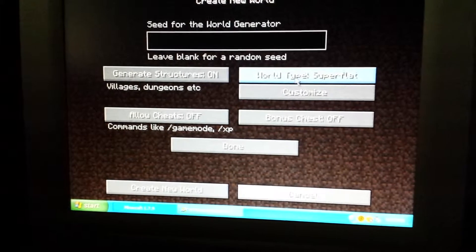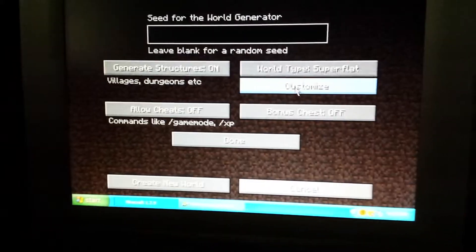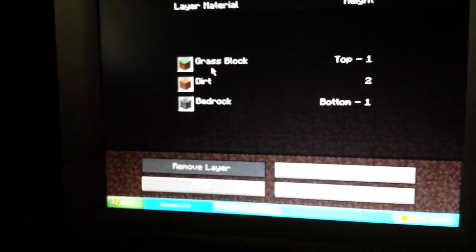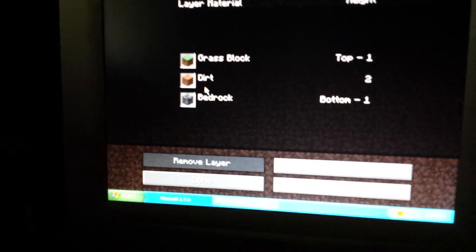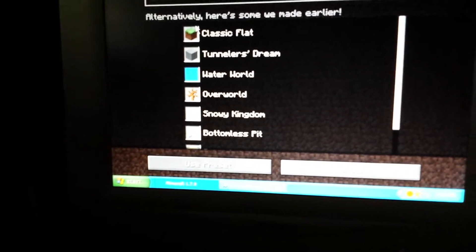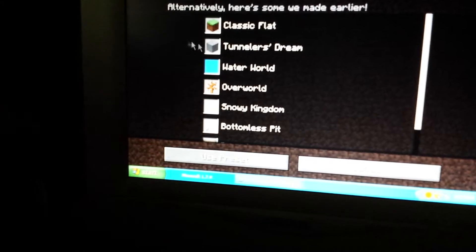And then it'll say world type super flat. To customize your own, you just have to click customize. The regular one is grass, dirt, and bedrock. But then you click that, and there's the classic flat, which I just showed you.